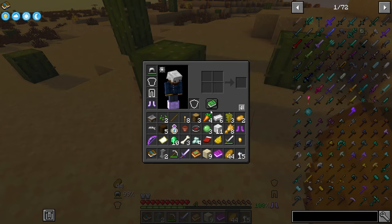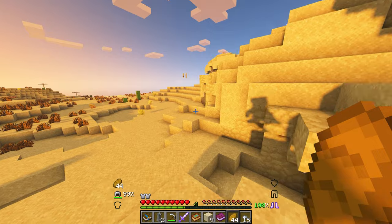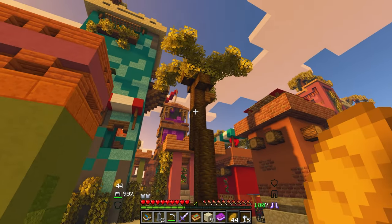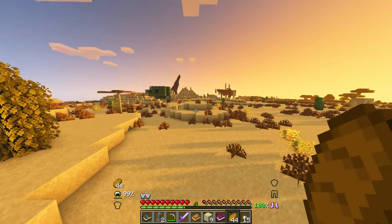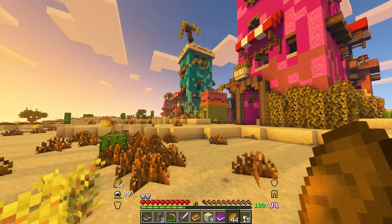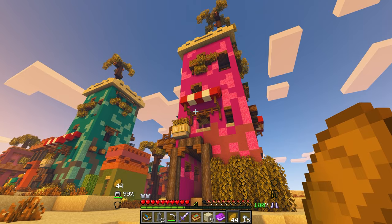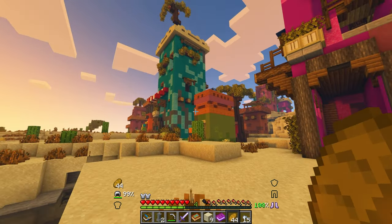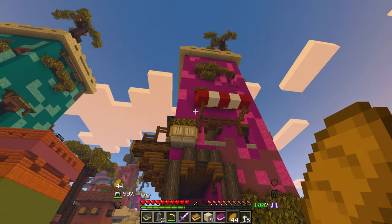Why is there just a saddle sitting here? I will take a saddle for free — just literally out in the open. Now I know why there's a saddle here — the terrain just hadn't generated yet. It just literally popped out of nowhere. This looks really interesting.